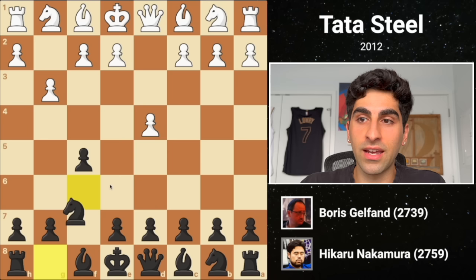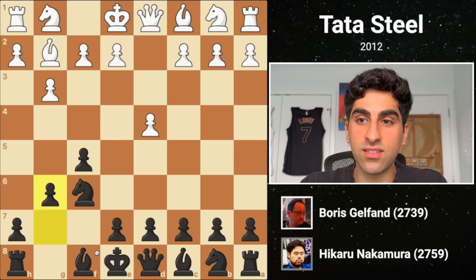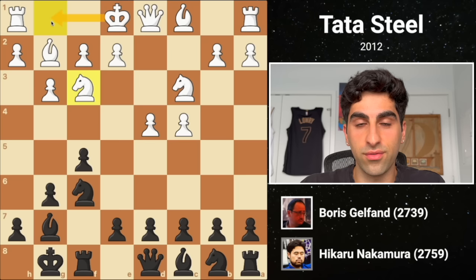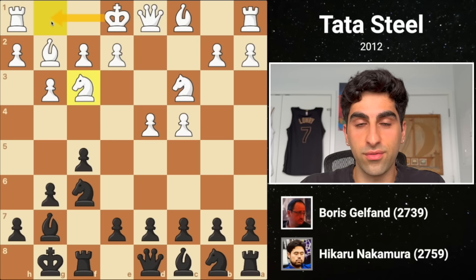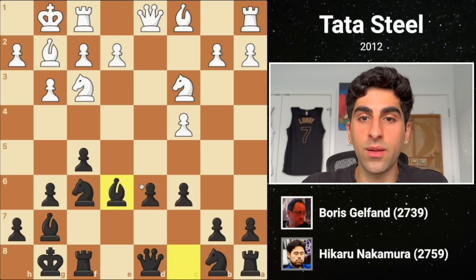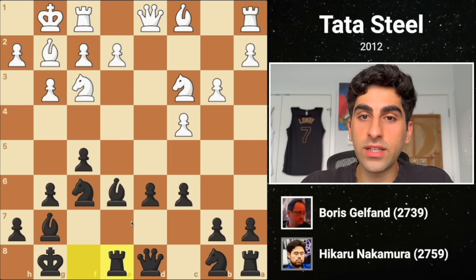The next opponent is super grandmaster Boris Gelfand, and he meets the Dutch defense with G3. Hikaru replies with knight F6, battling for the center before white brings the bishop out to G2. Black plays G6, looking to fianchetto his own bishop, and white thrusts forward with C4, fighting for the center and expanding on the queenside. Black plays bishop G7, white develops the knight to C3, and black castles before white plays knight F3, preparing to castle himself. Black's E6 fights for the D5 square, aiming to support a central advance, and white castles. Next Hikaru plays C6, boxing out the enemy knight, and white pushes forward with D5. Black responds with E5, and white should not allow black to gain too much space with the pawn, so he captures en passant, and black recaptures while developing his bishop to E6, with an attack on the C4 pawn. White plays B3, defending.